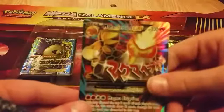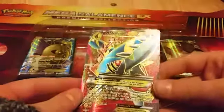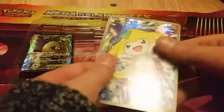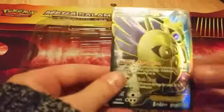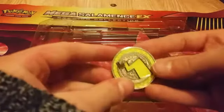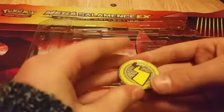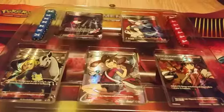We also got this full art Mega Kangaskhan EX, this full art Mega Sharpedo EX, this full art Regirock EX, this full art Joltik, and this full art Eelektross. And this metal — it's metal, guys! It feels so smooth. It's a metal Pikachu coin — heads and tails. I love it!